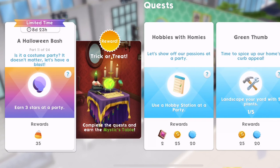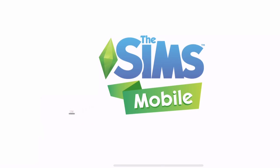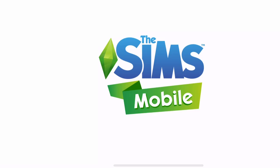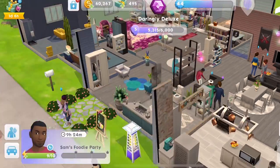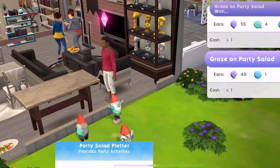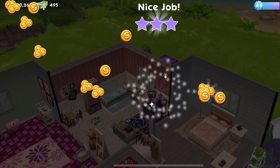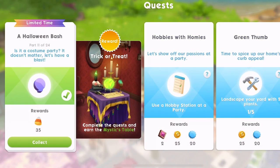Part 11: 'Is it a costume party? It doesn't matter — let's have a blast. Earn three stars at a party.' Someone is already in a party. You can still go to a party whilst you're in an event — I didn't realise that! Let's earn three stars by clicking on the purple balloons. We have got the three stars — quest part complete! Let's collect those.